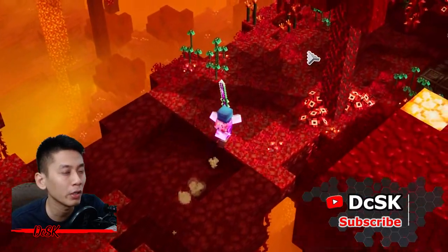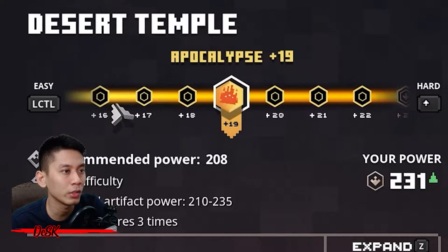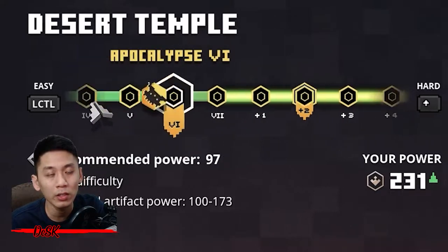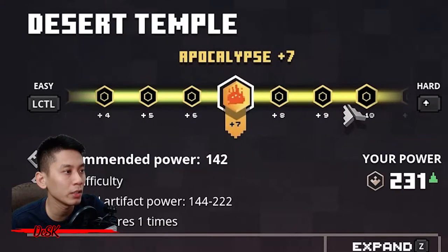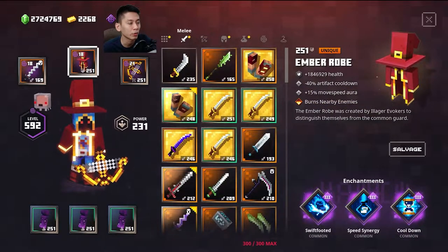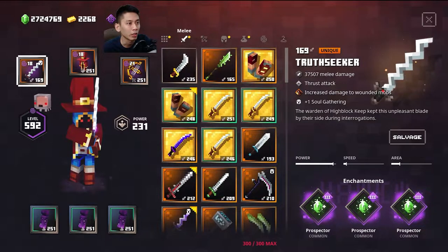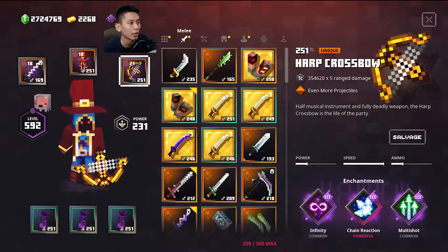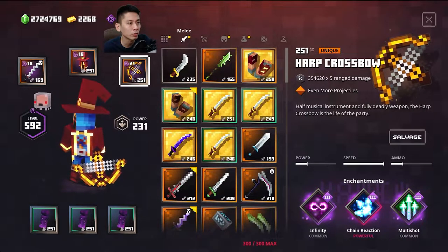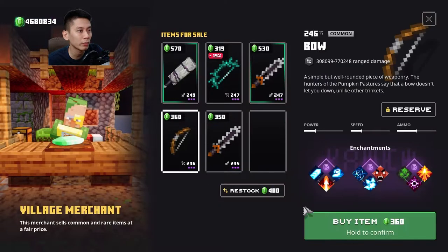To farm all these items faster, choose a difficulty where you can one-shoot with your ranged weapon. If you're unsure, select the easiest difficulty. If your power level is at 250, Apocalypse Plus 10 is a good choice. Equip armor and artifact, increase movement speed, and use a mini weapon with Prospectus and Chairman enchantments — not necessary, but a bonus so you can earn some emeralds while farming. For your crossbow, Half Crossbow is ideal, but Lightning Half or Skater Crossbow will also work to kill much faster.